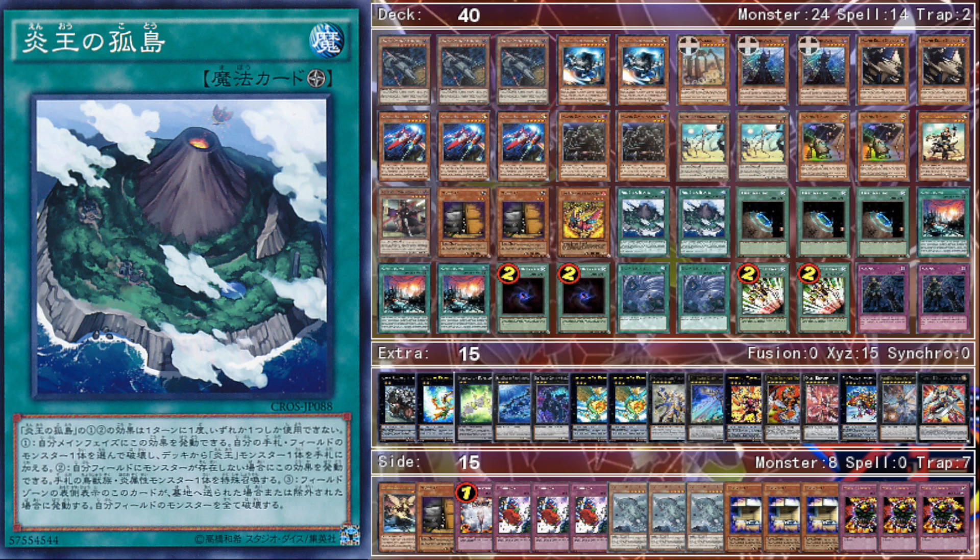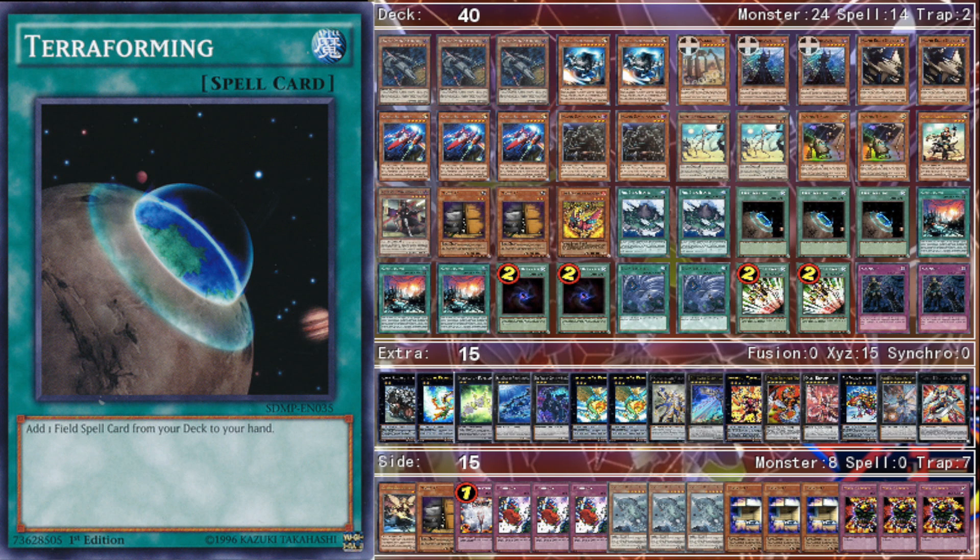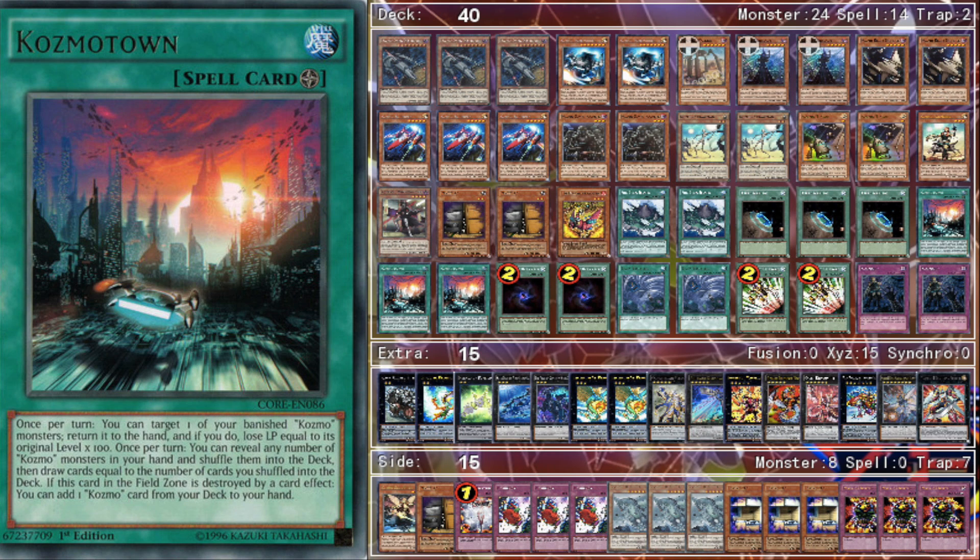The reason we don't play three Fire King Islands is because you can only use the effects once per turn, so drawing multiples is pretty much a minus one for the turn. I do max out on three Terraforming just for that reason — if I open Terraforming and Fire King Island, I can use Terraforming to get Cosmo Town instead. Terraforming gives you so much flexibility. Next we play three Cosmo Town because that's just staple — it fixes your dead hands.